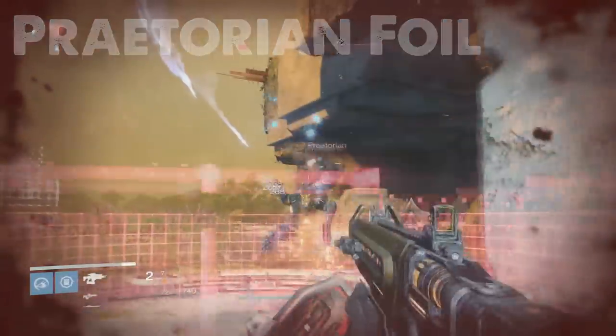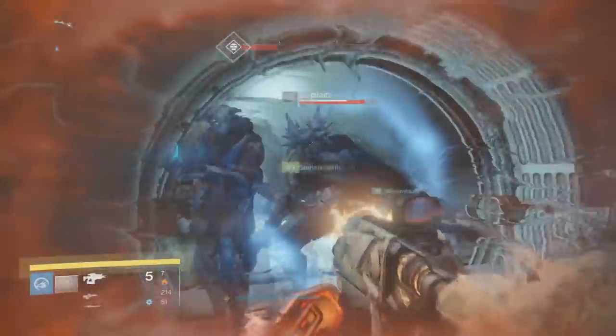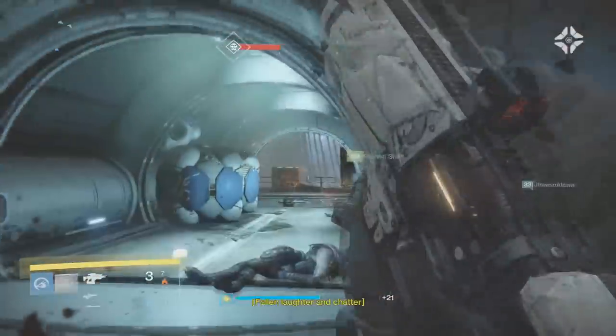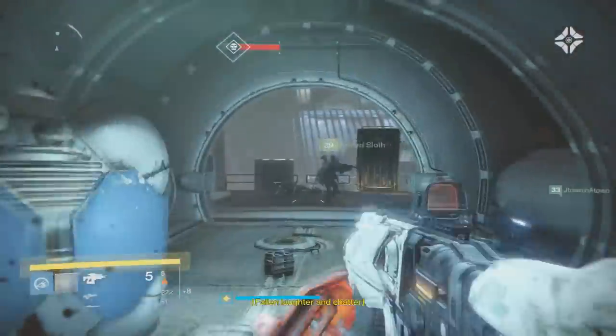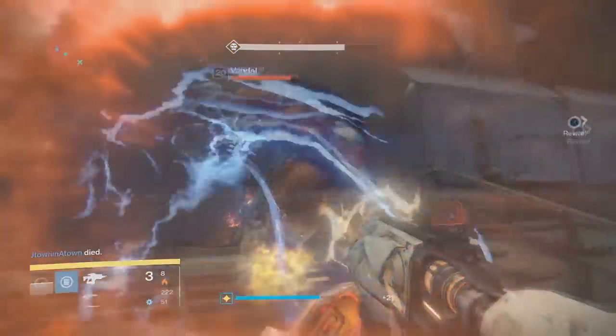Not being able to get Reactive Reload with this fusion rifle sucks, but there you have it — that is an overview of the Dark Blade Spite. It is a fusion rifle that drops from the Dark Blade. For the name of the fusion rifle, it kind of gives it away. Pretty interesting to collect though.